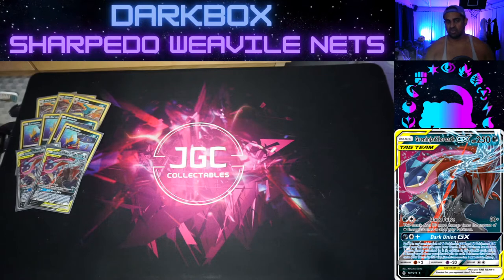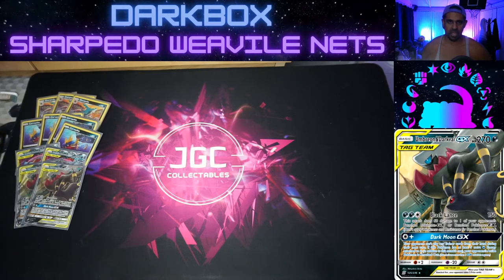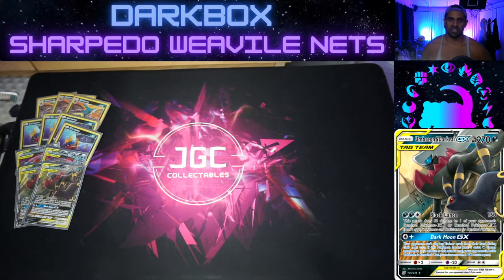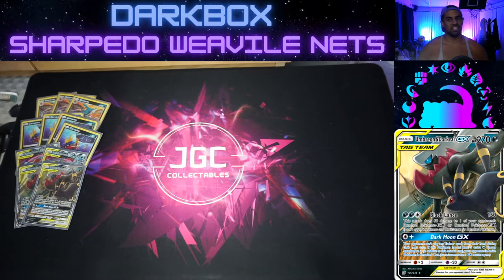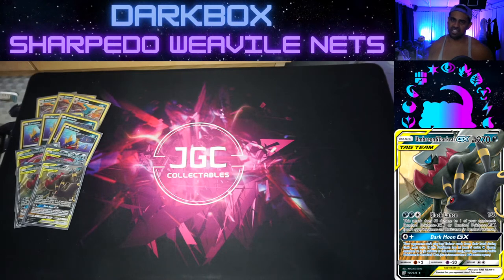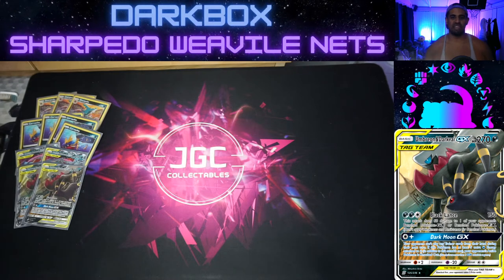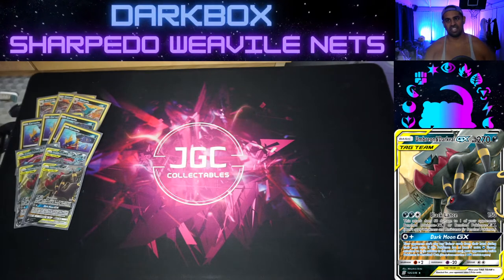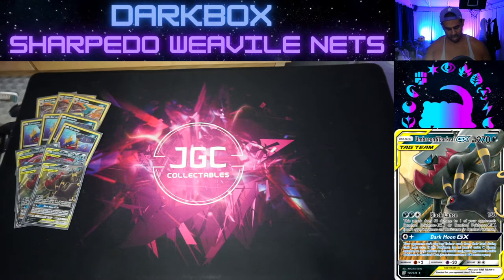Our main attacker is Umbreon Dark Rider. Black Lance — three for 150 and a 60 snipe — 150 isn't even a consistent two-shot anymore, which is sad. His GX attack though: for one energy you stop your opponent playing Trainers next turn, but for six energy total you knock out whatever's in their Active. So if they've got a big scary Eternatus you can just Dark Moon GX, boink — they can't play Trainers either. Then you move your energies off onto Zoroark Ninja. Dark Rider Umbreon is worth building around just for that GX attack alone.